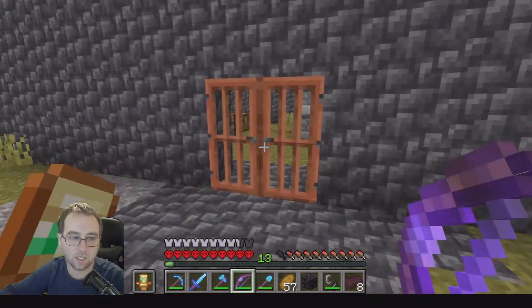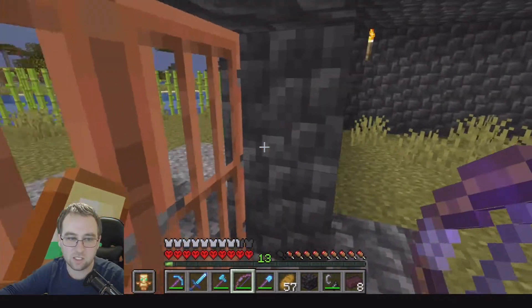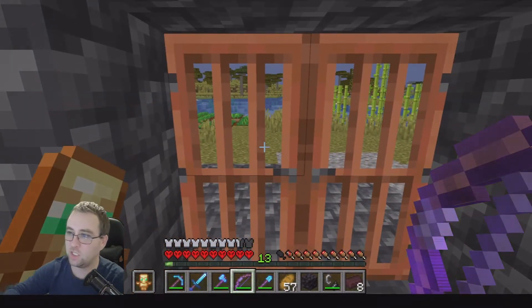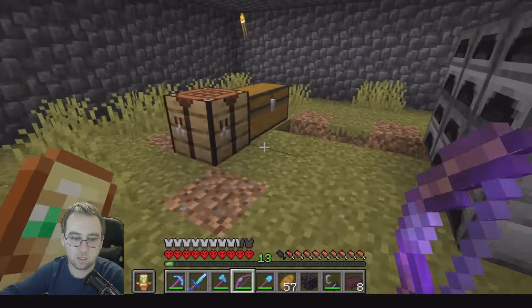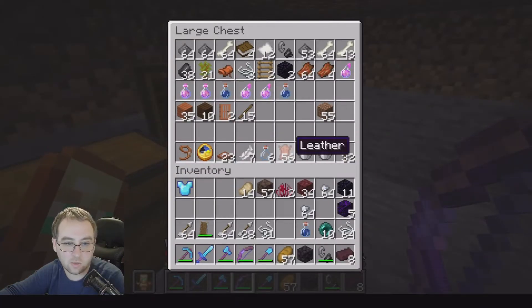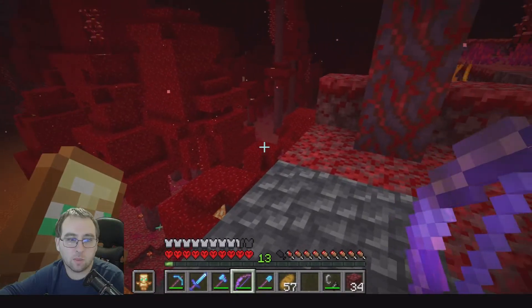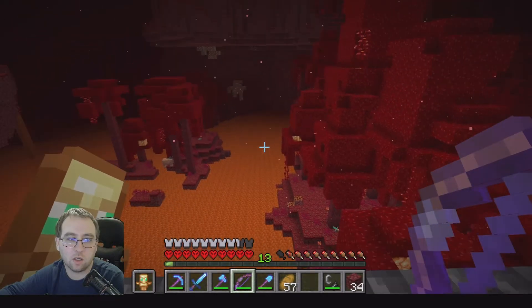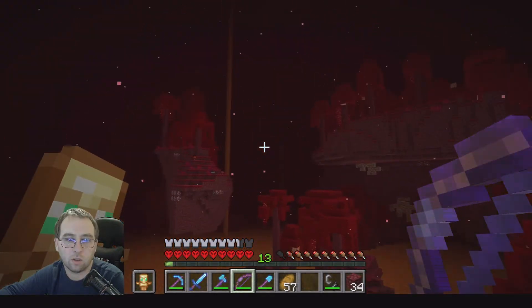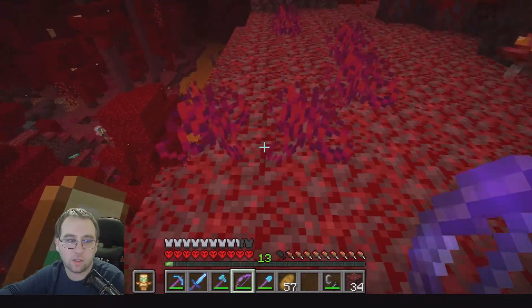We've upgraded from a dirt box to a stone box — we skipped wood altogether. When our doors look like these dainty little things, I can just reach in and break them right apart. We got a ton of leather now, so we'll be set on that. We can actually easily remake our bookshelves when we feel like it. But I think I'm going to go down there and mine and then go in one direction as far as I can to start with.